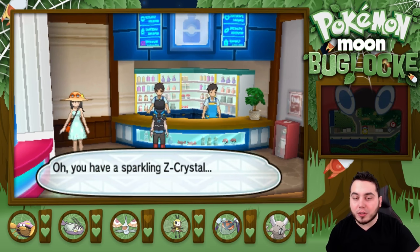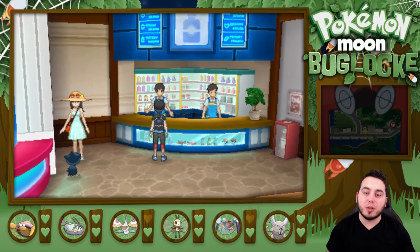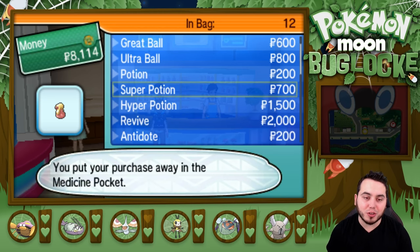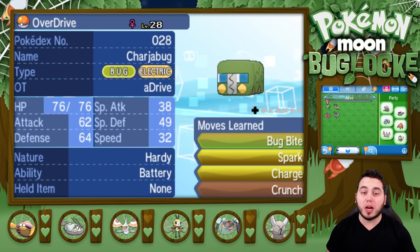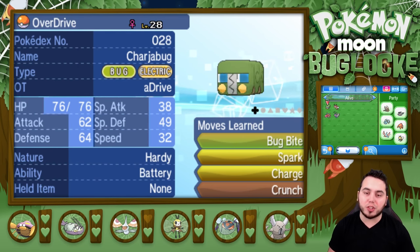I did some grinding, and you can see from the layout that there are some differences. We have a couple different changes to the team. I'm going to show you guys kind of what is going down with that as I stock up on some potions here. I'm going to show you all the new Pokemon on the team and kind of where I trained everyone up to. We still have Chargebug here, Overdrive, rocking level 28.